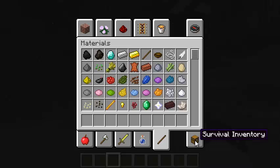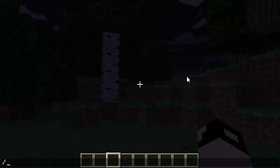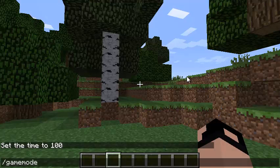And finally, the survival inventory. If you were in survival mode, this is what you would see. I'll show you how to switch to survival mode, and then go over the survival mode inventory. First, I'm going to make it daytime again — press slash, time set 100. Now let's change to survival mode: slash, gamemode, survival.